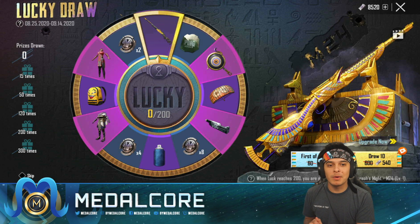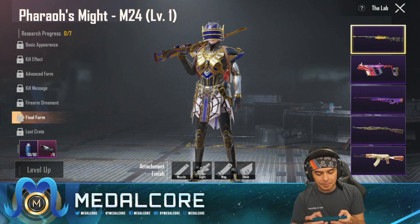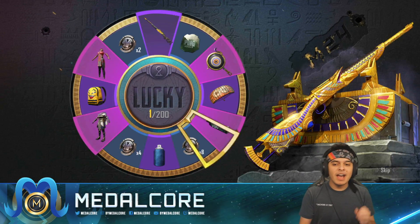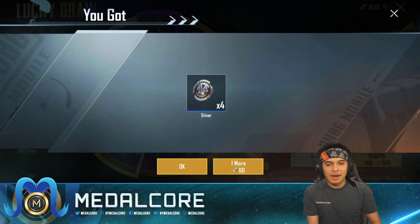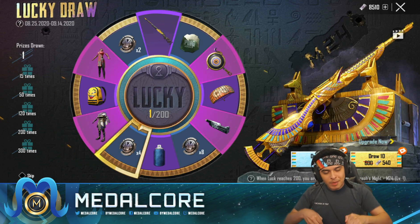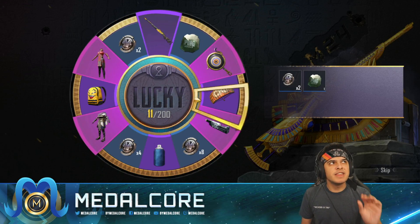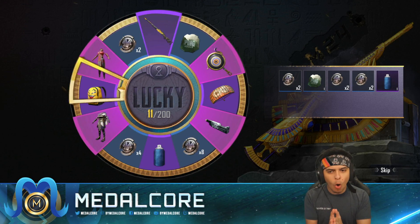Today is a huge opening — we're going to be spending around $16,000 UC for this brand new upgradeable M24 skin. We'll see how far we can make it. It's going to be perfect for the Pharaoh set we have. We've got a lot of paints, so we'll see what happens. Let's start with the 10 UC spin. Again, I'm thinking around $16,000 UC today, but let's just get into this. Let's see how this lucky spin is going to treat us.